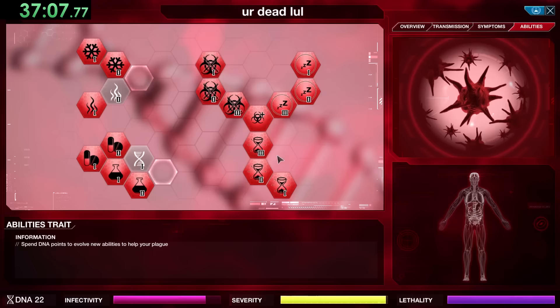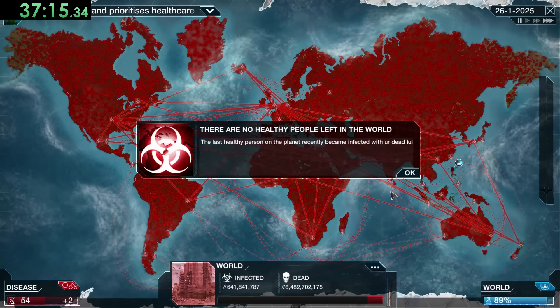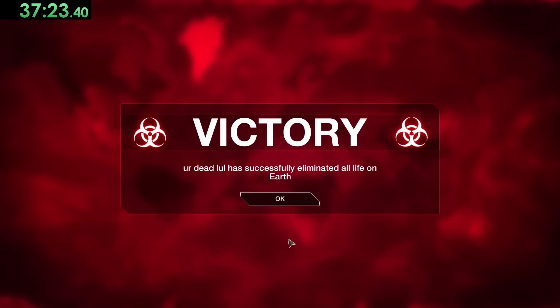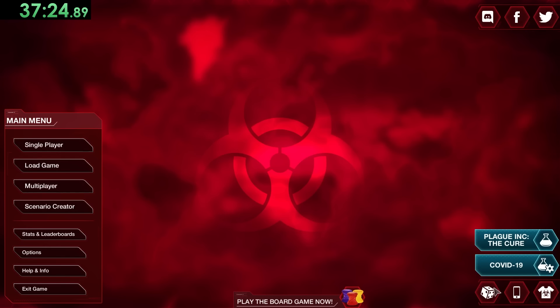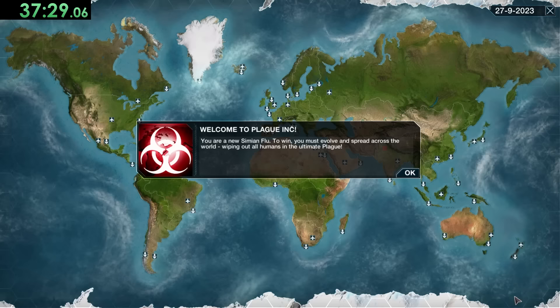Once Morocco reaches a couple million infected, that's when we're going to use it. The death counter is rising exponentially but so is the cure counter — thankfully we have enough points for a Genetic Reshuffle which gets rid of some of their percentage. Everyone's realizing they're dropping like flies. I can only imagine how frustrating it is for the scientists when they almost have the cure and then we use Genetic Reshuffle.